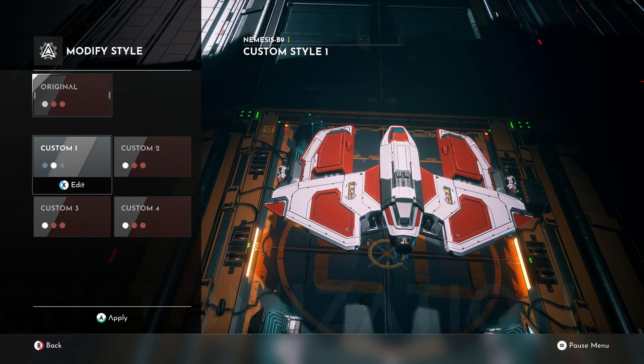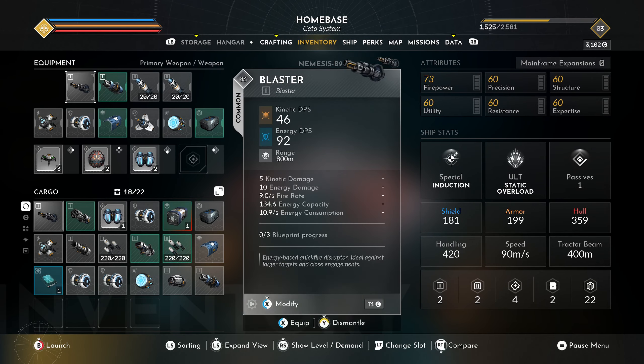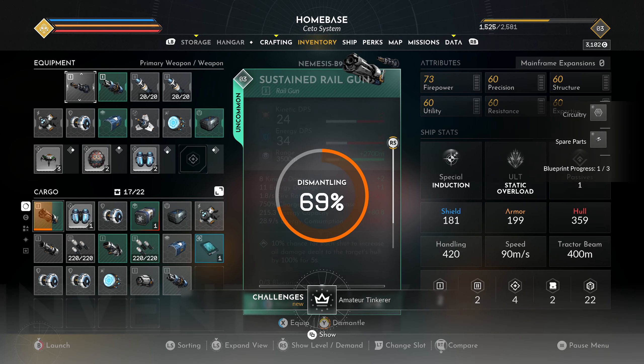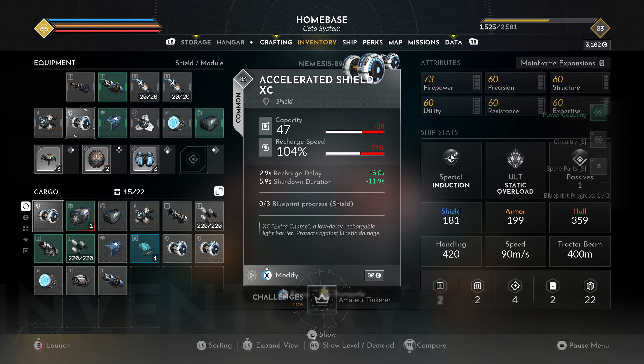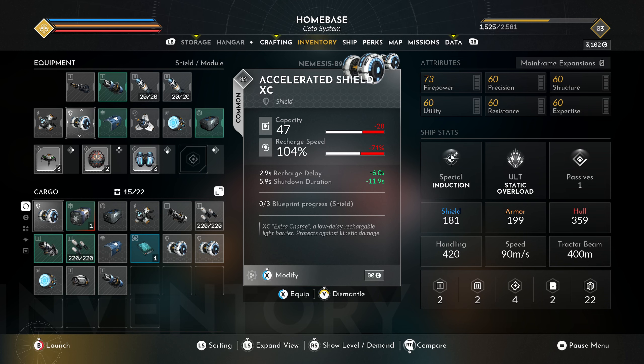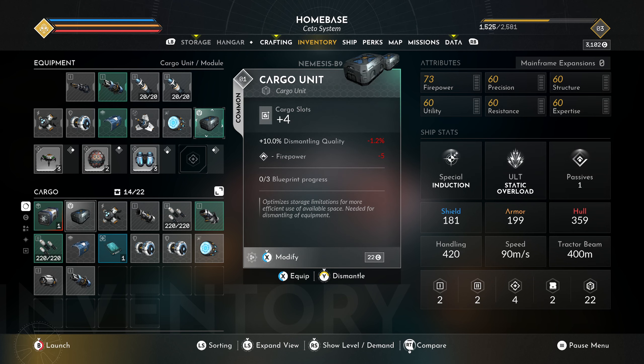It auto-saved, cool. The other thing I wanted to do was quickly dismantle items we're not going to use — for example, this blaster. I think we went through all these items last time, but let me double check. That's stacked, that's perfect. This one's not as good, so dismantle. Solar panels — no, I could sell those, I'm not going to destroy it. Cargo unit — I think we are good, so we'll dismantle.